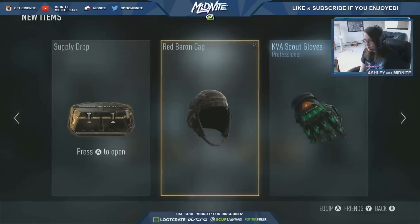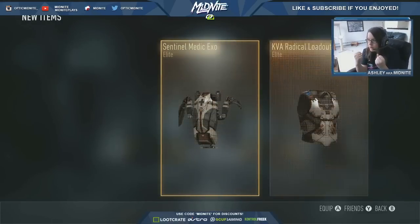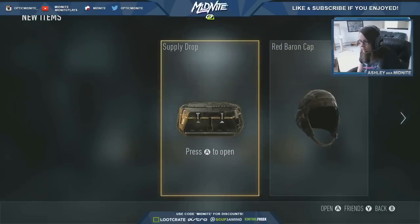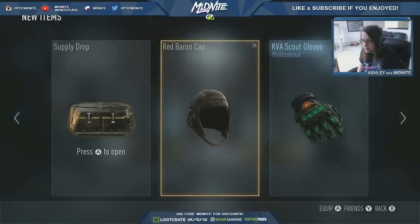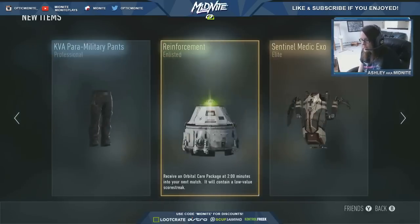And we can still do something good. This is the middle one — Elite! I got two elites in one thing! Oh my god, I've never even seen this EXO before. Look at my EXO! It's Medic! And I got — what is this? Elite Radical. I've seen this before. It's nice, that's fresh. I'm happy with that.